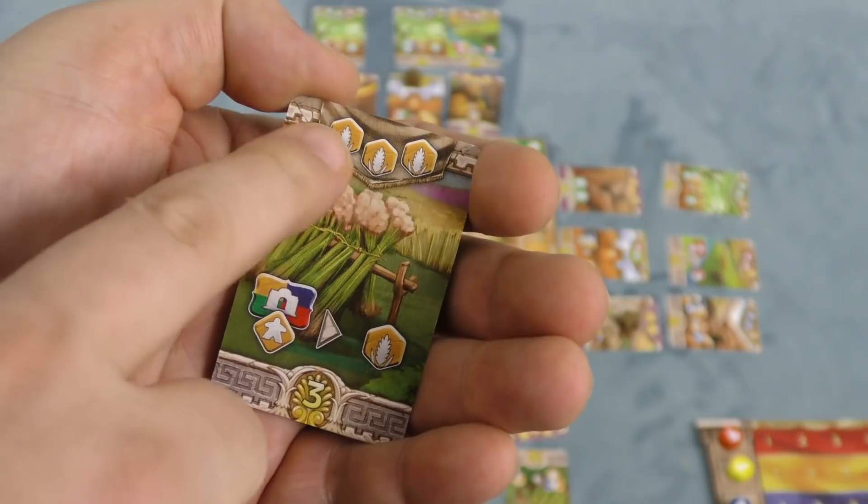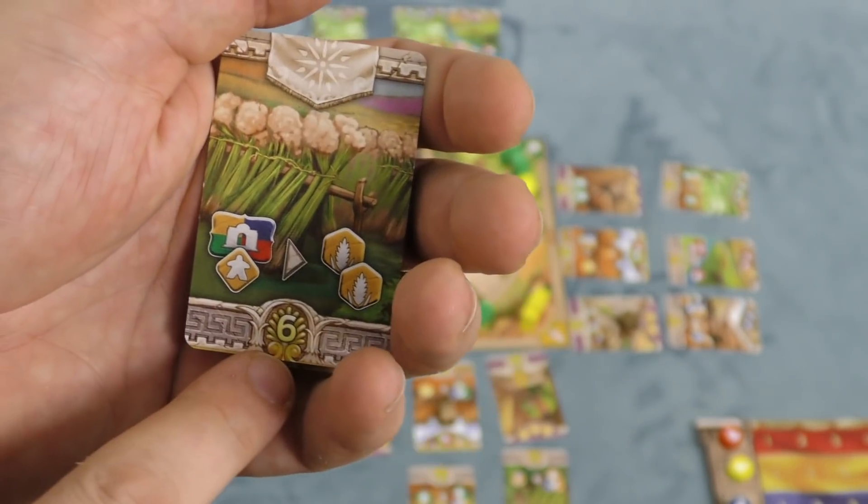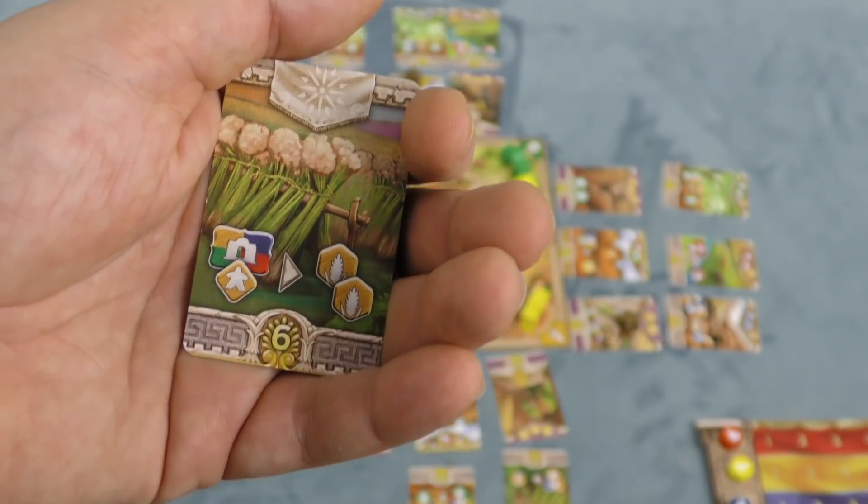I can pay the cost again, flip the card over, and it's going to be worth more points. Now, if I put a yellow merchant at any market, I get two resources.